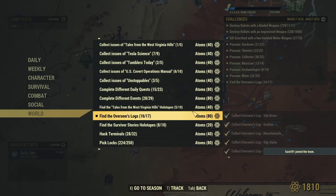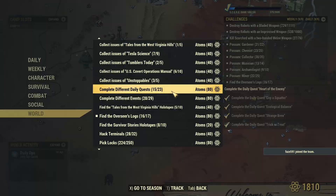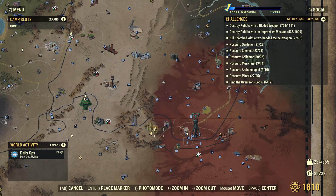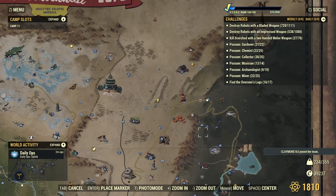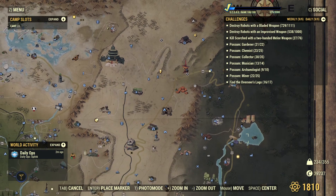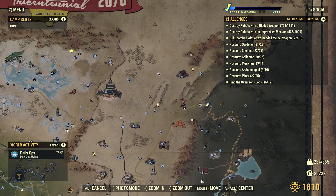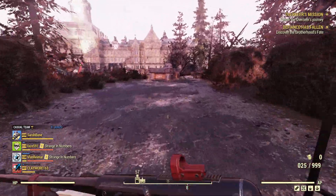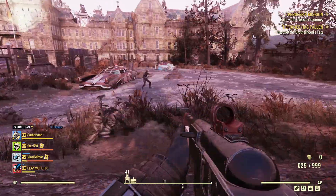Fort Defiance is actually down here on the map, in the lower right corner. Now, before you start this mission, this is very important: you have to first go to the Abyss bunker, up north. You have to go to this bunker first and read her files on her computer to get to the second or third floor of this mansion.